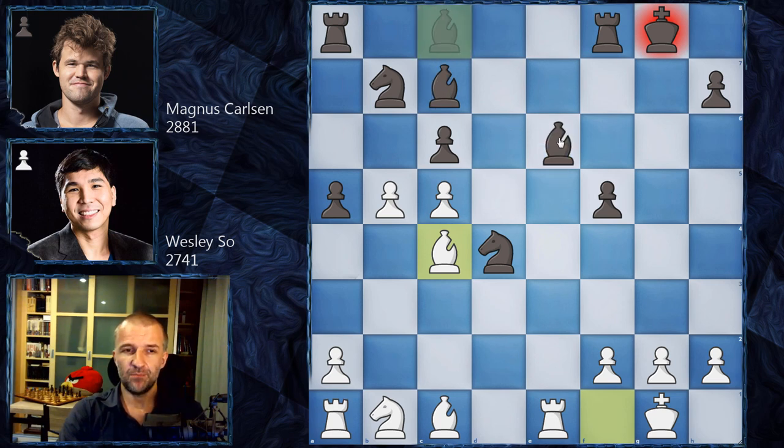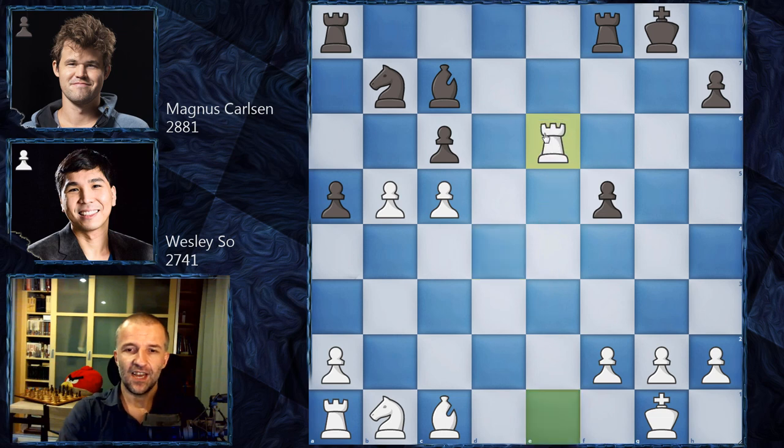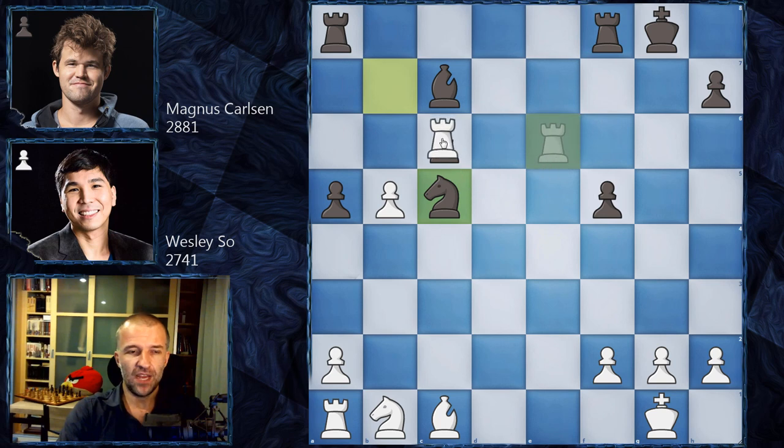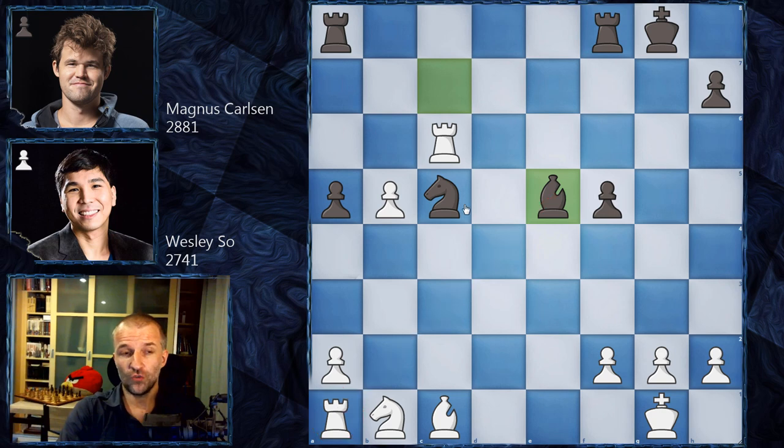The only move which saves black is Bishop e6 — sacrificing or giving back the material. Magnus Carlsen played that best move. Now Bishop e6, Knight e6, Rook e6, and then Knight c5 attacking the rook. The rook has two options: move along the e-file or take on c6, which looks attractive. But after Rook c6 we get Bishop e5 attacking this rook — losing the exchange.